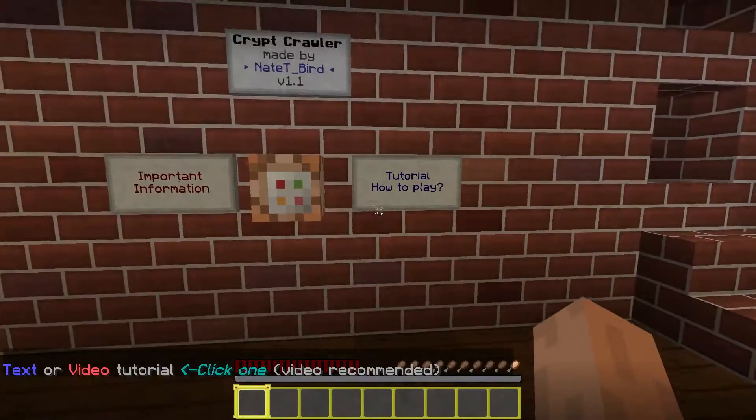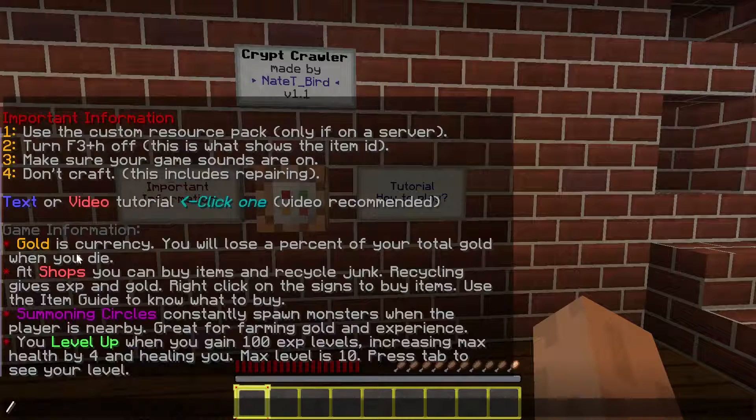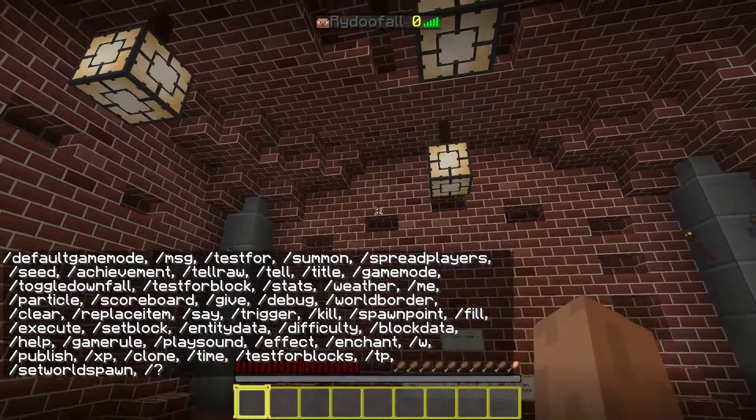There's a text tutorial here. Gold is your currency — you lose a percentage when you die. At the shops you can buy items and recycle junk; recycling gives XP and gold. Right-click on the signs to buy items, and use the item guide to know what to buy. Summoning circles constantly spawn monsters when players are nearby — great for farming gold and experience. You level up when you gain a hundred experience, which increases your max health by four. Max level is 10; press tab to see your level.